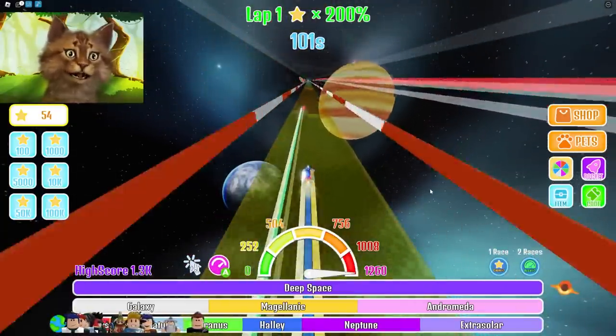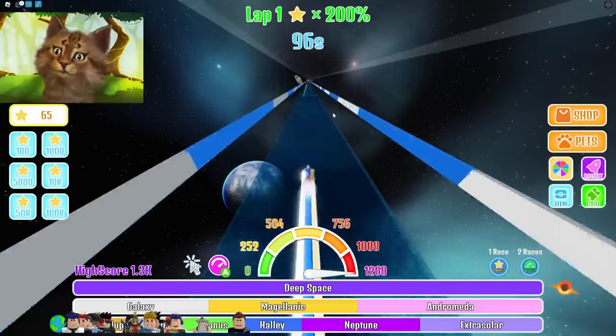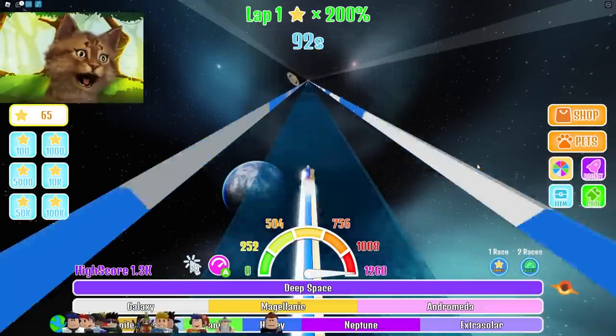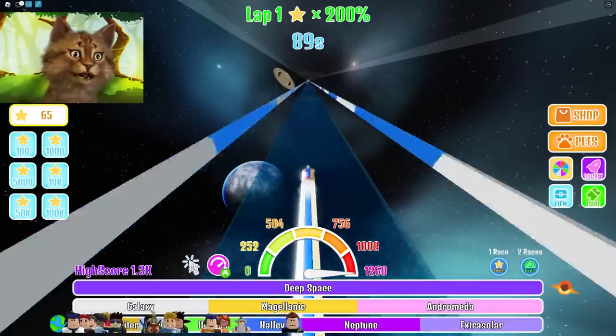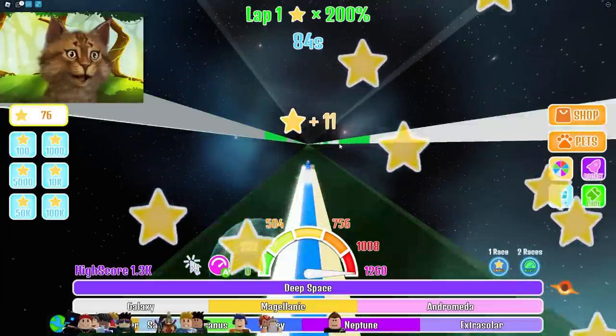Auto accelerate — so I don't have to click anything, it just goes. Usually I have to press upward to move, but now I don't have to press up because it has the auto dash going. Dude, I'm about to reach Uranus. Uranus!